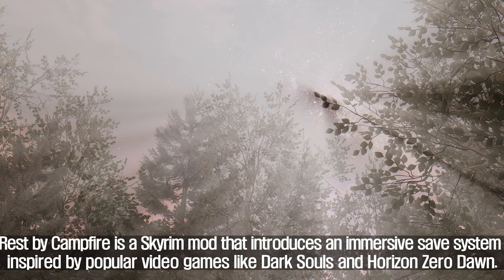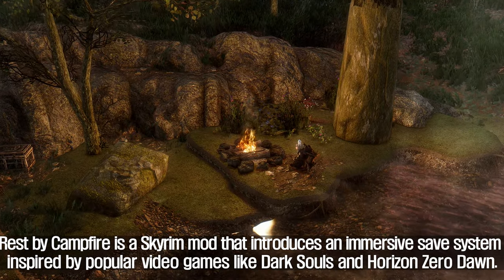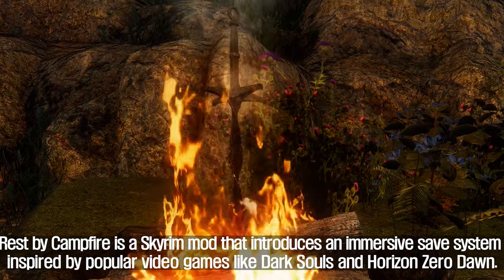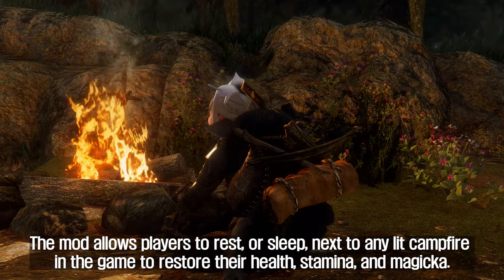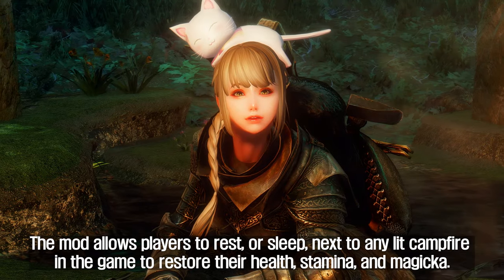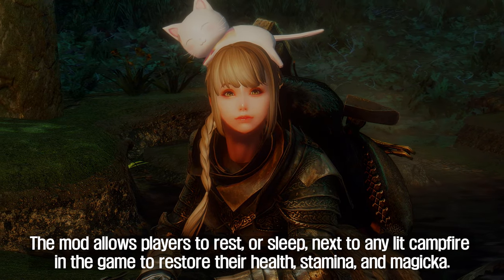The second mod to introduce is Rest by Campfire. Rest by Campfire is a Skyrim mod that introduces an immersive save system inspired by popular video games like Dark Souls and Horizon Zero Dawn. The mod allows players to rest, or sleep, next to any lit campfire in the game to restore their health, stamina, and magicka.